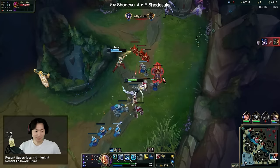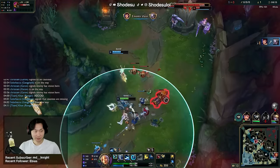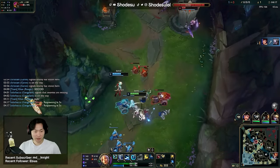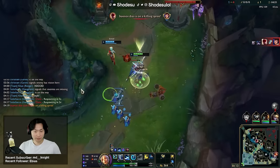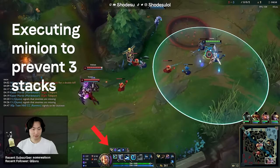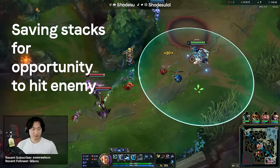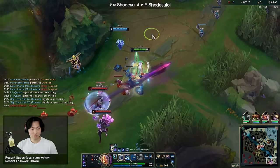Moving on to another example — we are pushing bot and we see their mid, jungle, and top on the top side of the map. A lot of players would use their stack on this cannon, but this is a waste because there's no urgency to push in the wave. I hit the minions to push faster but I make sure to stop autoing after they get too low because I'm saving my stacks for the tower. These small interactions with World Atlas make a huge difference in how fast you get your support item, so be very mindful of how you use your stacks.